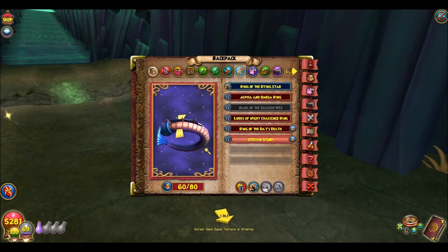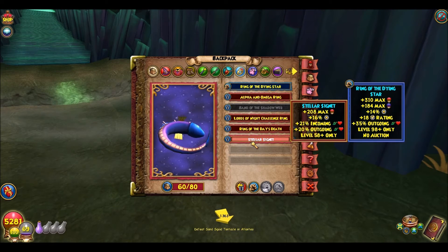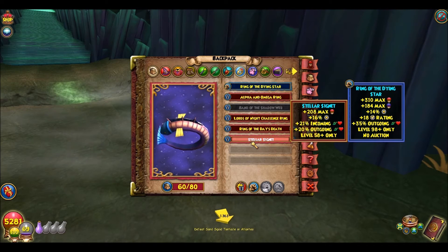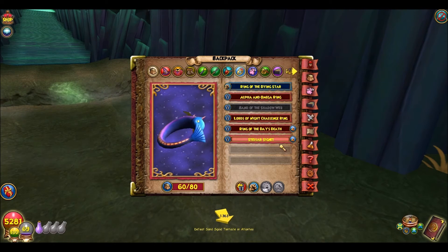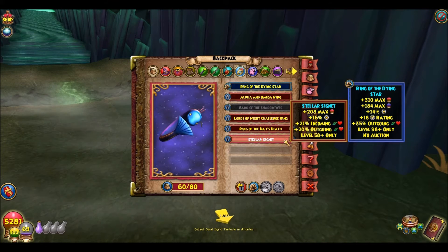Okay guys, we're back. I just got a little bit interrupted there, so sorry. Basically, I have the Stullar Signet for my more selfish gear, but I'll get to that later, obviously, as I will with my other stuff.